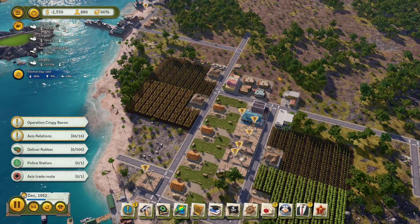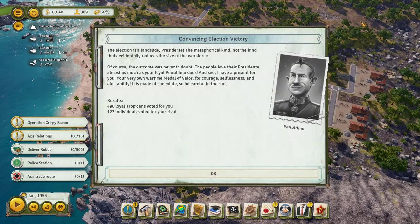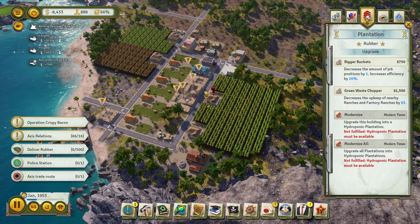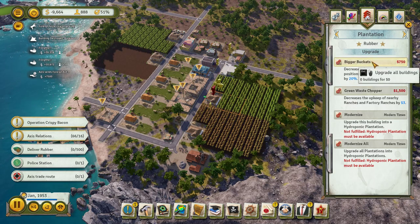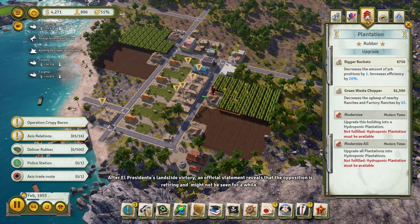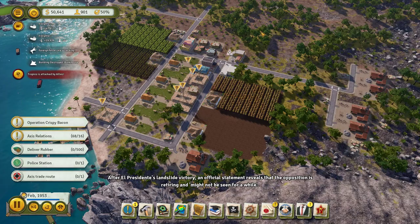Election day soon — we're going to win. Money's fine-ish. There's our rubber plantations. Any cool upgrades? Bigger buckets — fewer job positions. That's good actually, because we don't have enough people to work all of our jobs. So that's going to be fine. There we go — we had a money issue for a second.